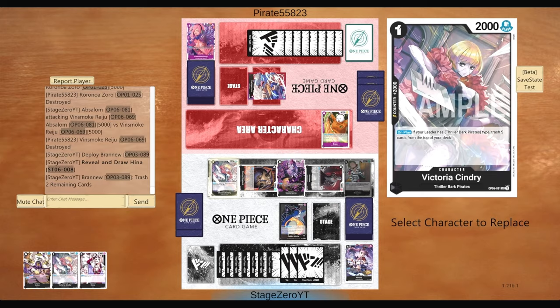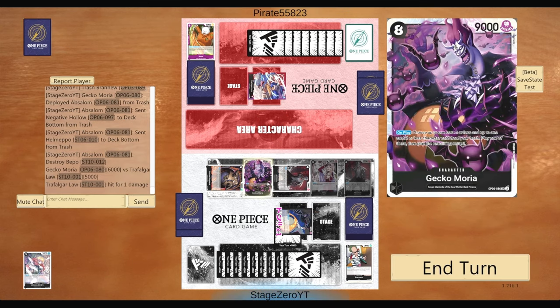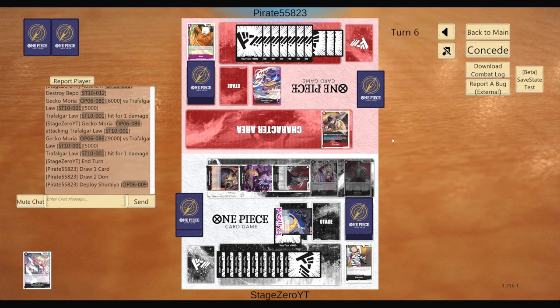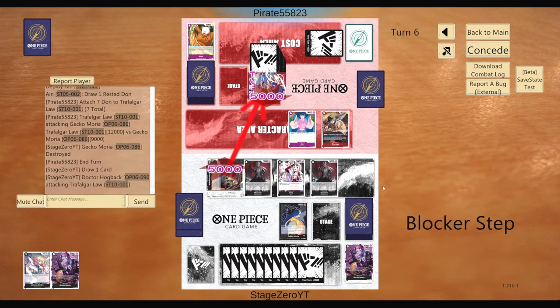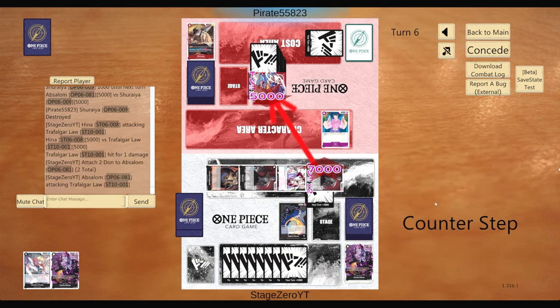We hit Negative Hollow with the only card they had in their hand. We reduce with Hina into Absalom to remove their Beppo, then swing 9 because they only have one card in hand — they have to take it. From here, there's not much they can do. I'm at 2 life with one card in hand. They could play 3 Zoros, but that's not the case — and even then they wouldn't have enough Dawn to win. It just swings 12 into my Gecko. We swing 5s, then swing 7 for the last attack to take game.